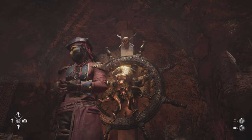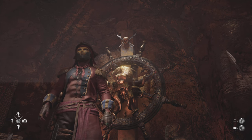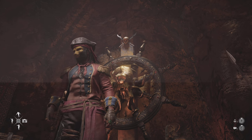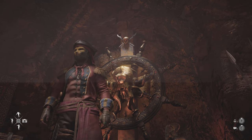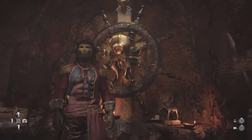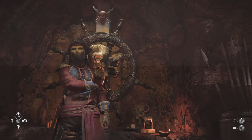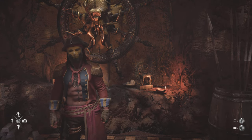Hey guys, this is YYC Deadpool with a short tutorial. A lot of new players, returning players, or even veteran players don't know this trick. A lot of people have been asking me how to get their worm's breath, saltpeter, coil, and all that stuff that you can get on the black market for 1500 pieces of eight. We don't want to spend our precious pieces of eight there, so today I'm going to show you how to farm those items.